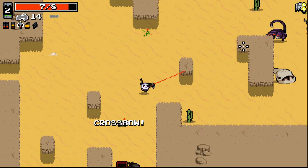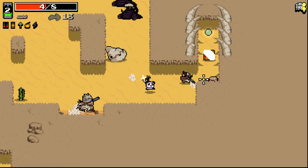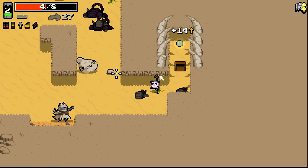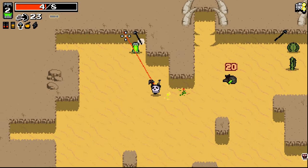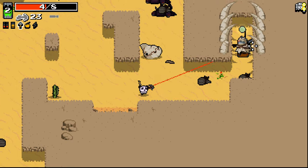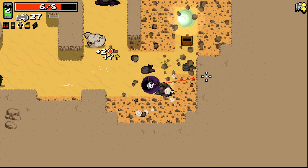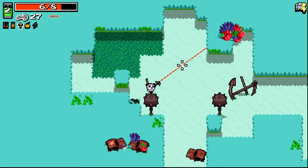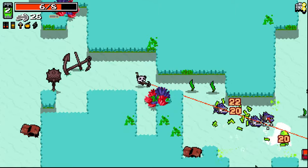I'll take a crossbow. Oh shit, there's an inverted floor here, isn't there? What are you doing up there buddy, you alright? No! I wanted to go into the inverted area. God damn it. Inverted area is no more for us.